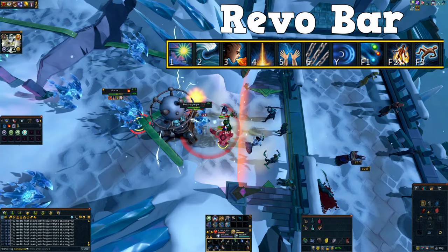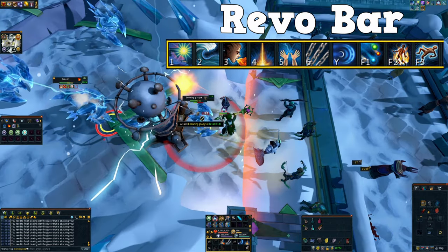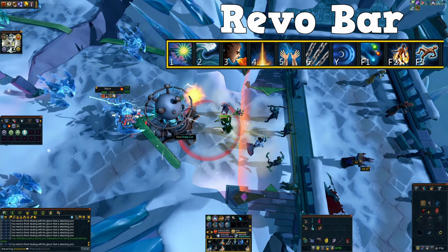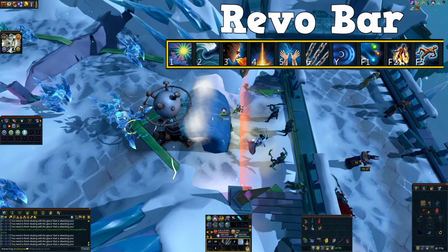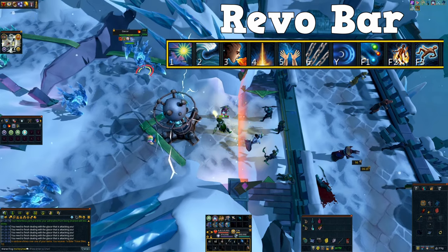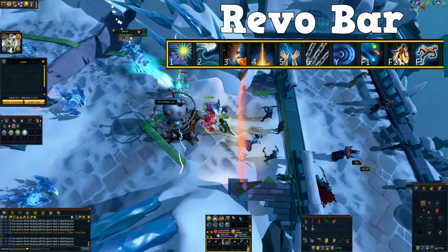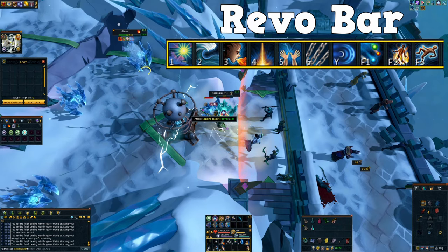The way this method works is that while you're attacking the glacor, the glacytes will never die to your normal attacks — that's where the cannon comes in. The cannon ticks away at these monsters and slowly kills them, and then eventually when they do die you can damage the actual glacor. Once you kill a glacor, the other one gets targeted by the cannon. You can then area-loot here — I got a shard of Armadyl — and this area looting range actually reaches over to the other glacor so you can loot both of them.